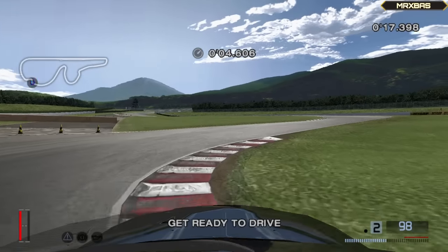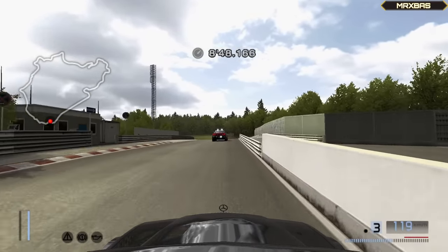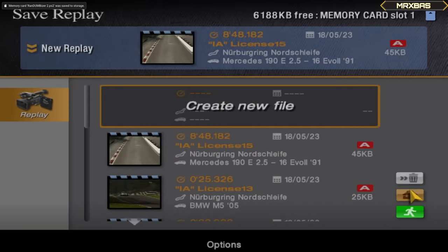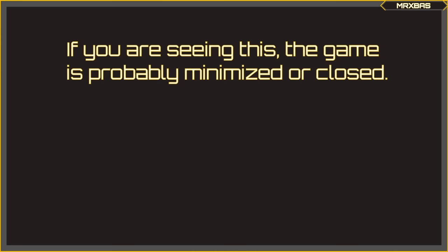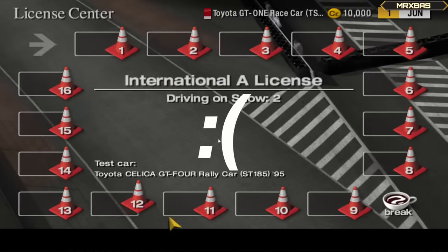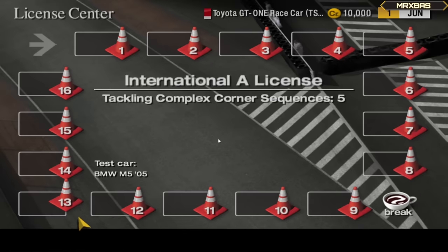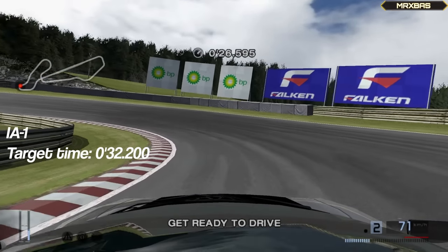Since we were only two hours into the playthrough at this point, I was confident that we would receive the gold rewards for all five licenses in a single stream. And it certainly looked like a reality once we had reached the final license test for the International A license in less than an hour. And then, all of a sudden, the game decided to remind me about what happened in my last challenge playthrough. Not only did the game get stuck on the loading screen — which later turned out to be an issue with the mod — I had also accidentally made a save state while it was stuck, therefore losing all of the progress I had made for the entire International A license. Did it stop me though? Absolutely not.